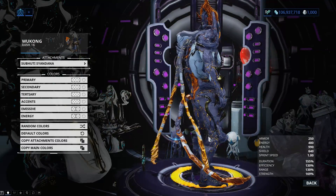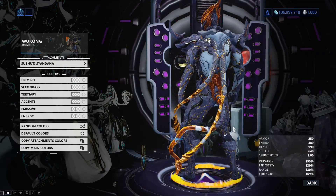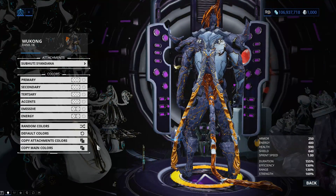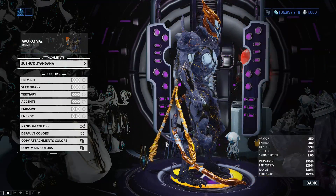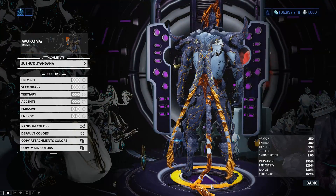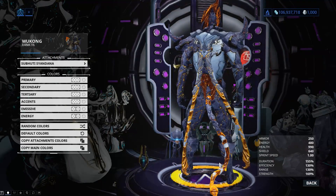That's a better look at the Syandana actually equipped there. They've actually made his tail longer for this, so it drags along more than the Syandana does. Syandanas that drag on the floor can sometimes look kind of horrible, but the fact that it's the Wukong skin that does this means the Syandana doesn't. They have similar kind of ends to them, and it actually doesn't look bad at all.